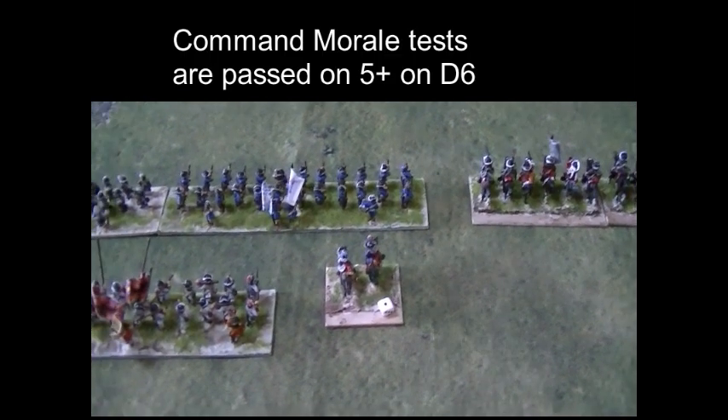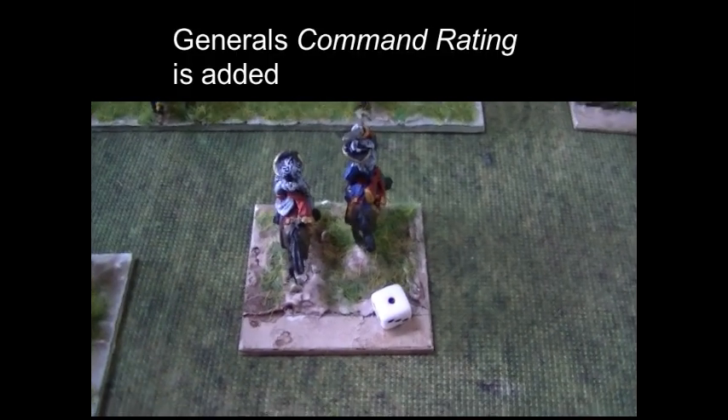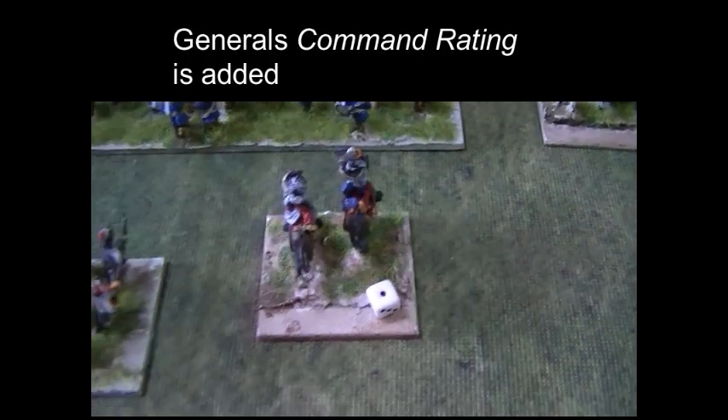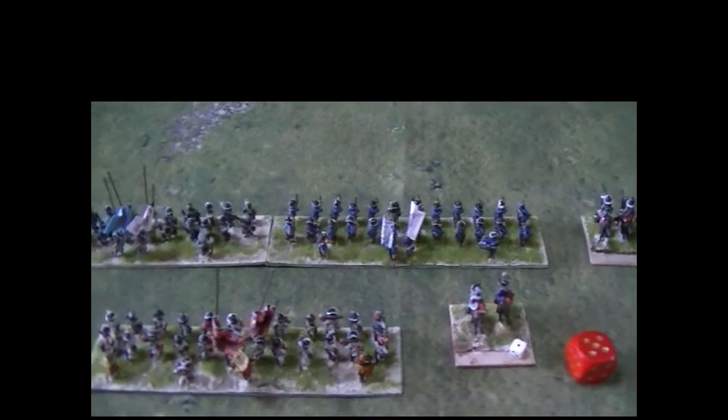To take a command morale test is simple: the player rolls a d6 and must score 5 or 6. He can add the command rating of the general, which in this case is 1, to the dice roll. The player has rolled a 5, modified to 6, and that's a pass.